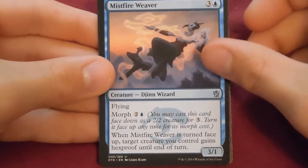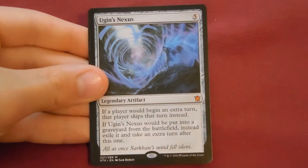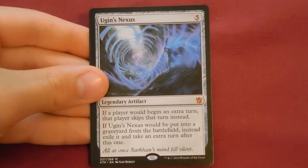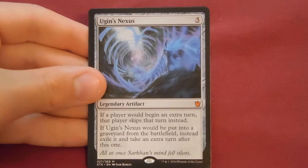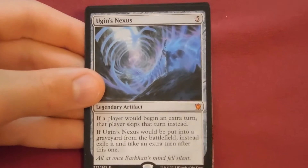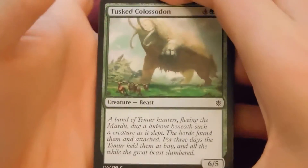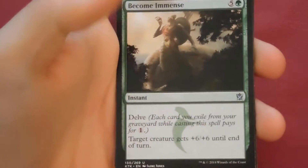No Misfire, Weaver, Incremental Growth, Horde Ambusher, and our rare is Ugin's Nexus — a mythic! Five colors: if a player would begin an extra turn, that player skips that turn instead. If Ugin's Nexus would be put into a graveyard from the battlefield, instead exile it and take an extra turn after this one. It's a legendary artifact. I was thinking you could play two of them — you'd have to sacrifice one but then skip your extra turn, so if your opponents can't take extra turns that'd be interesting.